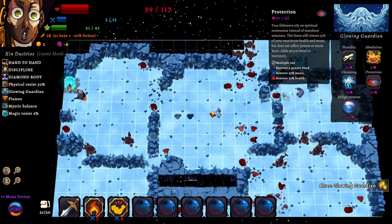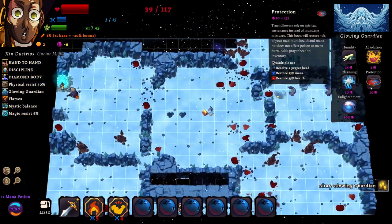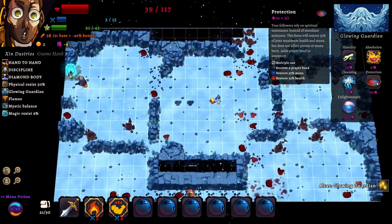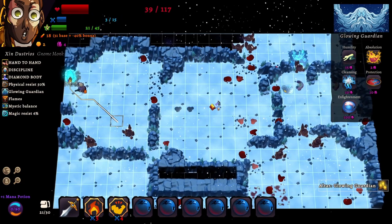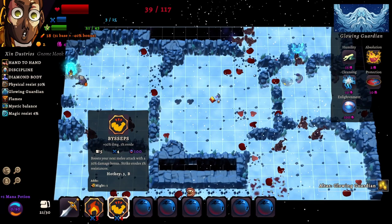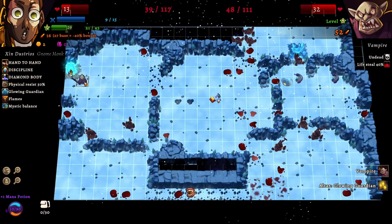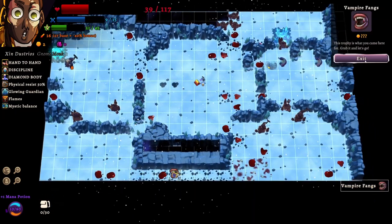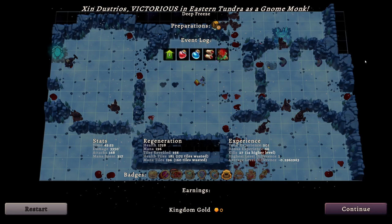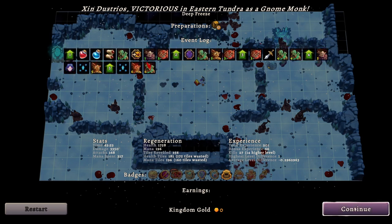I should have gotten the protection boon — it restores 35% mana, but that is less than a potion and just adds insult to injury. He doesn't even restore as much mana or health as a potion. We're not going to be able to kill this guy. That is, unless I convert some of my stuff into another mana potion — oh, he went ahead and deleted all of my stuff. What a jerk! I hate you, Glowing Guardian — you cost me my extra bonus, my badge. Well, that was a long, long dungeon.